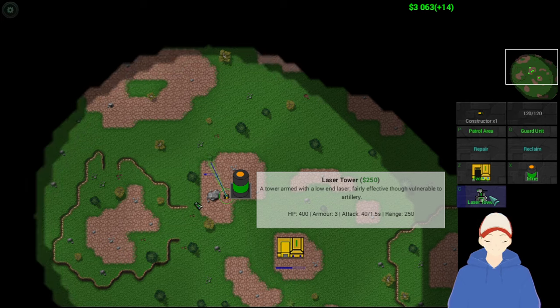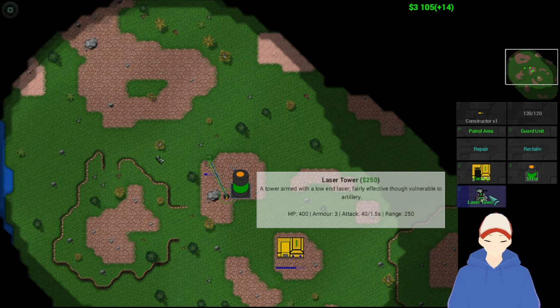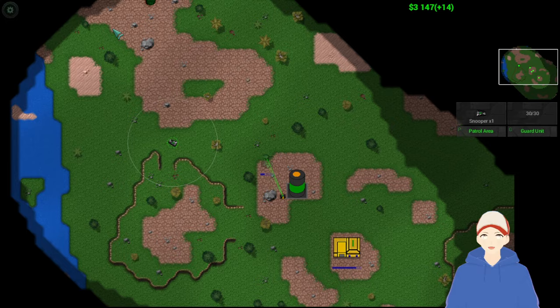We've also got the Laser Turret, which has good HP, good armor, and it'll put a stop to most rushes.